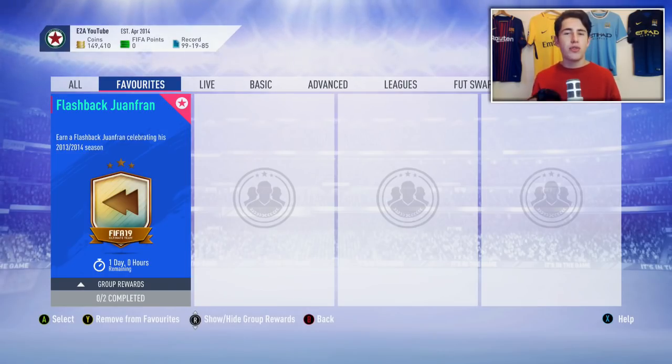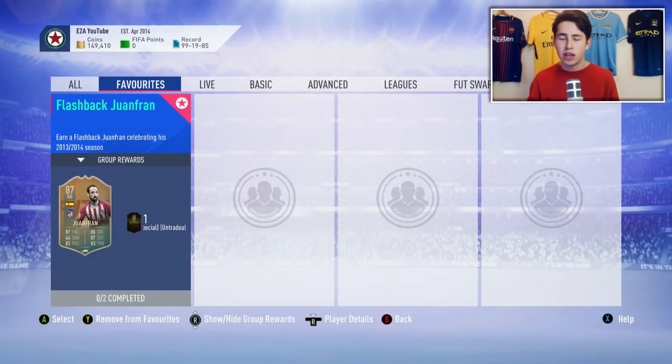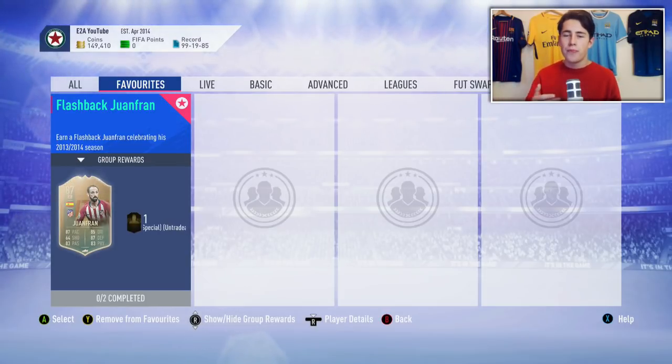On Friday, EA released the first Flashback SBC of FIFA 19, celebrating Juan Fran's 2013-14 season when Atletico Madrid won La Liga and got to the Champions League final. It's got a brand new card design and is a significantly boosted card, replicating the stats of his Team in the Season card from that same year. This is something we will see throughout the rest of FIFA 19 every single Friday, replacing the Icon SBCs from last year - every week a new SBC released, be it an Inform, a Team in the Season, anything like that.